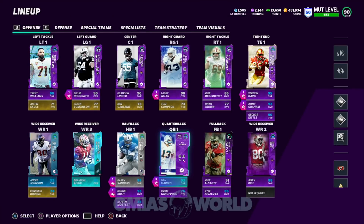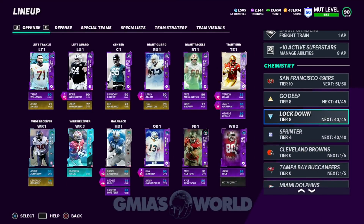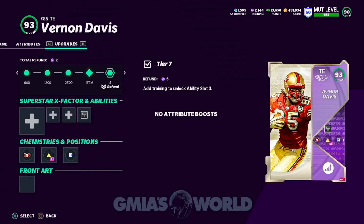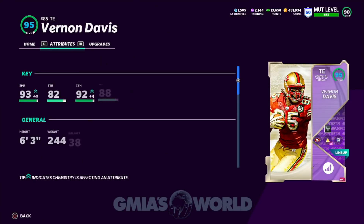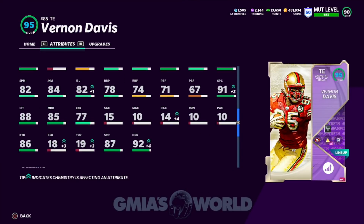I would encourage you to try out the difference in throw power with the field general quarterback, getting him up to over 95. Even if you try play fake and try 95 and see the difference, that's fine. I just believe go deep — with the beat press and all that other stuff — helps the wide receivers and tight ends a little bit more. It increases their deep route running, which means Vernon Davis, who you've all seen play, now runs by people even faster because his deep route running is around 92 boosted with go deep.